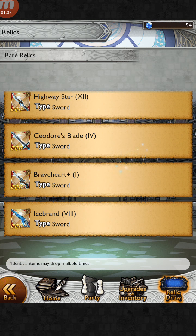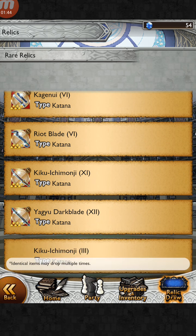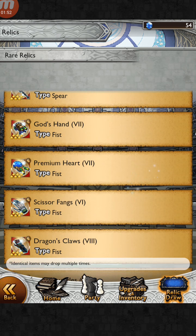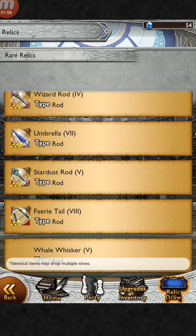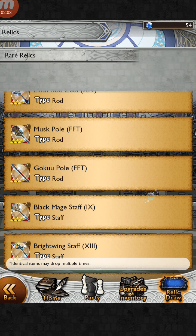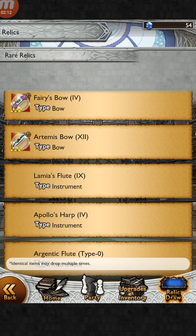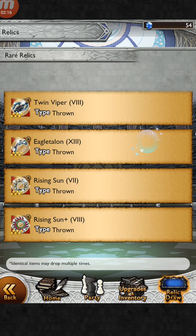I'm looking for a specific relic. I'm pretty sure it's way below since it's a blitzball — it's not exactly counted as a thrown weapon, though it's similar. That's why I think it's listed below after firearms and throw weapons.